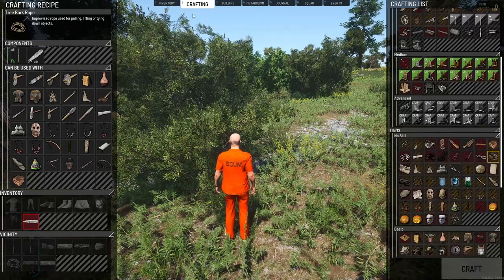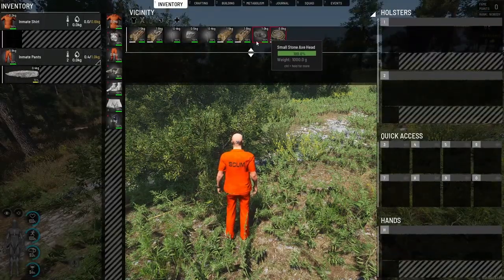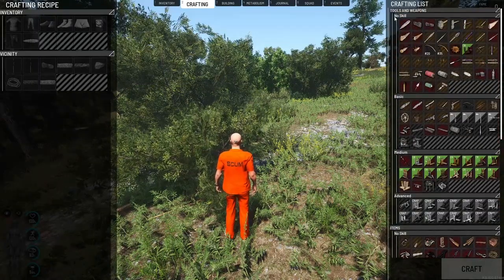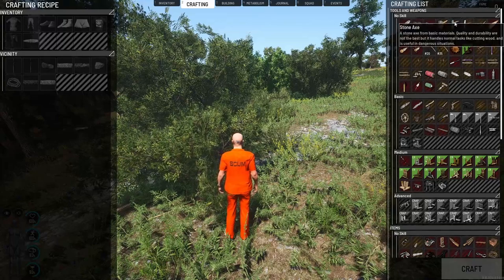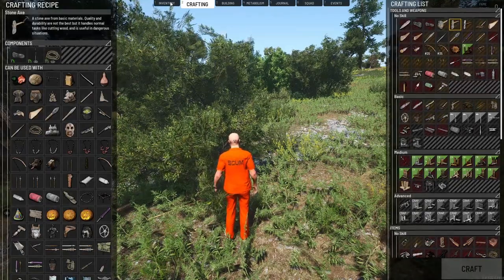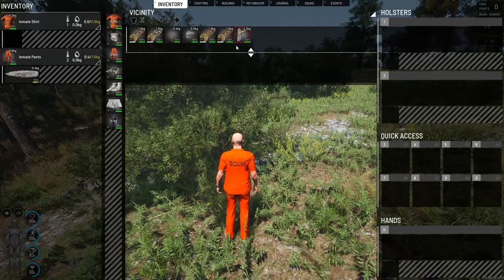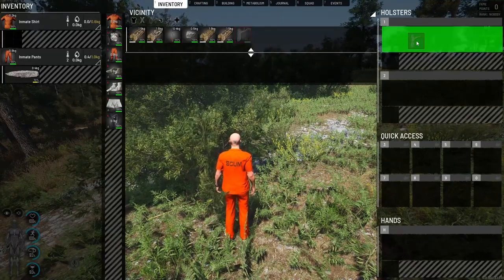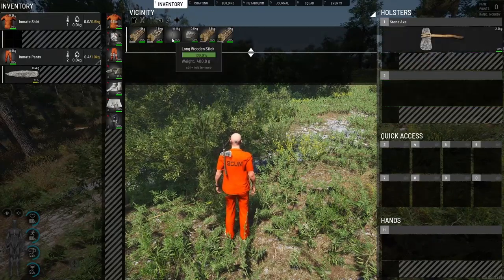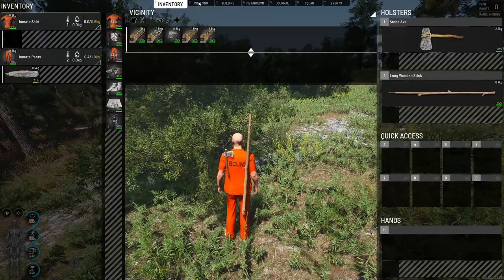A good trick: if you have five small sticks, go into crafting, scroll down to items with no skill, and you'll see tree bark rope — you can make it from five small sticks. This is really handy when you're stuck with no rope but need to craft something. Now with the stone axe head, long wooden stick, and tree bark rope, go back to crafting under no skill tools and weapons and craft the stone axe. Remember to pick it up off the floor and put it on your back slots.